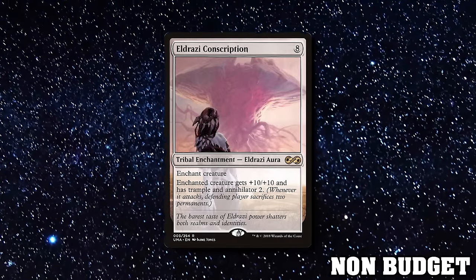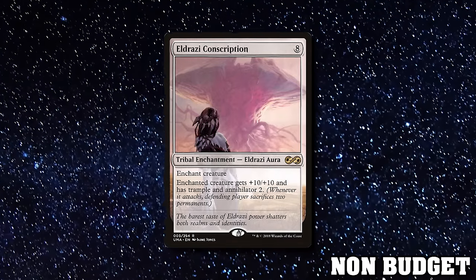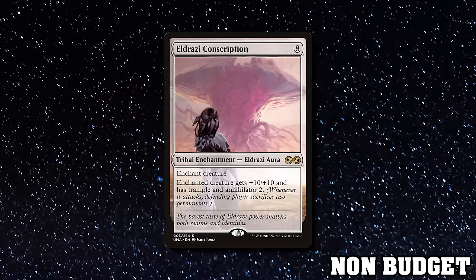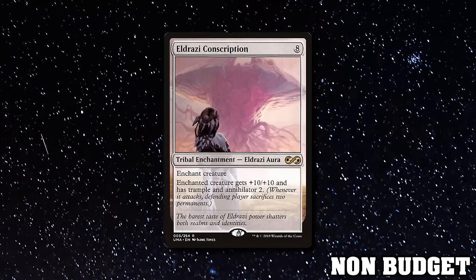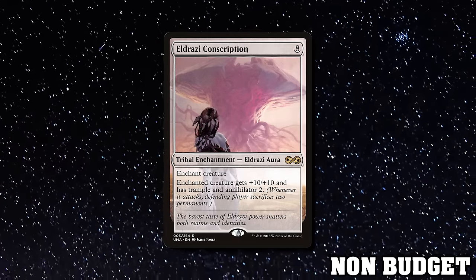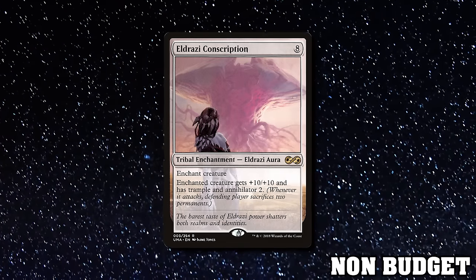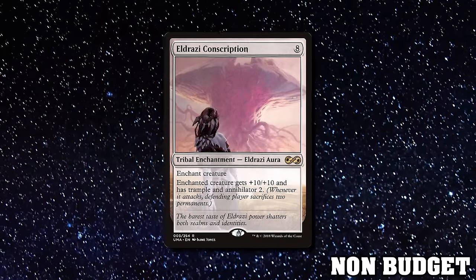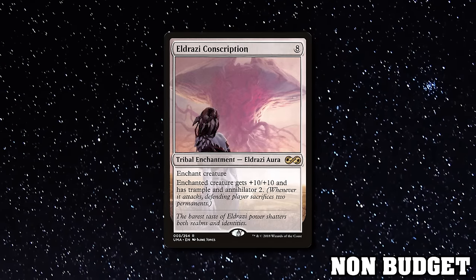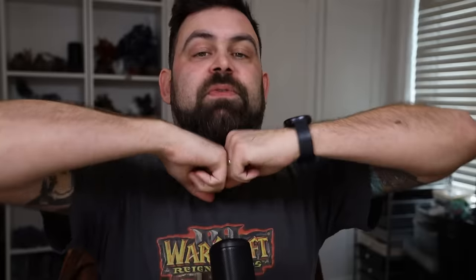For those who want to cheat things into play, there's also Eldrazi Conscription — not ten mana as I always think, just eight. It enchants a creature giving plus 10, plus 10, trample, and Annihilator 2. For those new to Magic from Fallout, Annihilator means whenever this creature attacks, the defending player must sacrifice permanents equal to the Annihilator number — in this case two. If they only have two blockers they might not have one left, or they have to sac lands. It's really fun but it will make you some enemies at your local store.